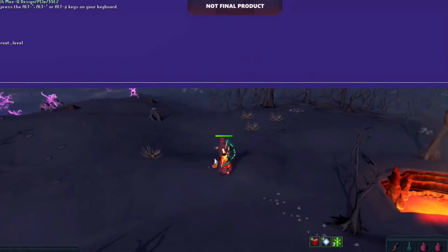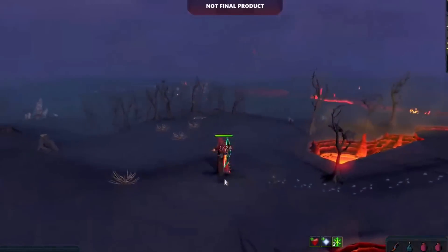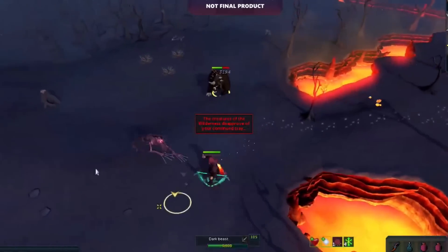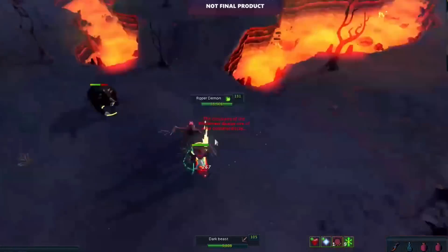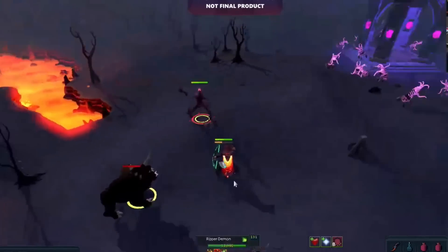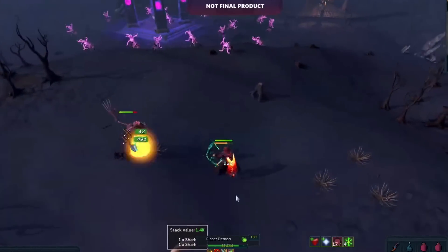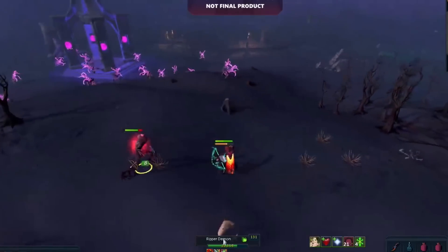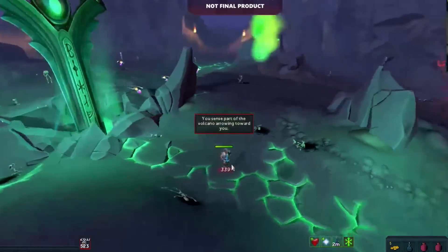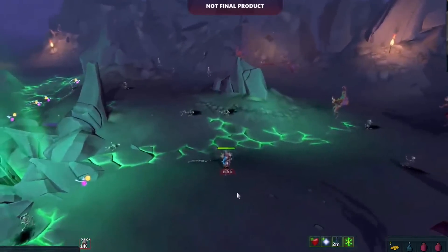The most interesting mechanical change is the threat level system, where the longer you do activities in the Wilderness, the higher your threat level becomes — but bonuses apparently improve too. The purpose is to make surviving and doing things like Slayer in the Wilderness increasingly difficult the longer you stay. Once you leave, it resets to zero. At higher threat levels, the volcano will literally erupt and throw attacks at you dealing more damage, and monsters will spawn out of nowhere, increasing in difficulty and numbers.